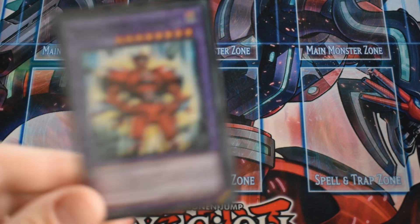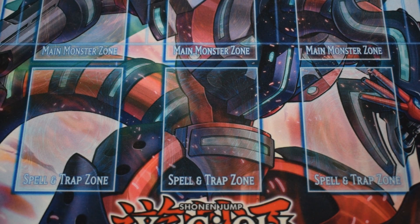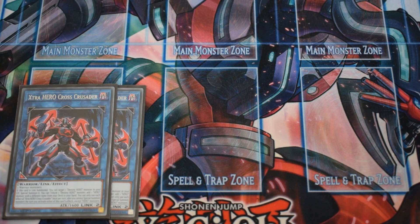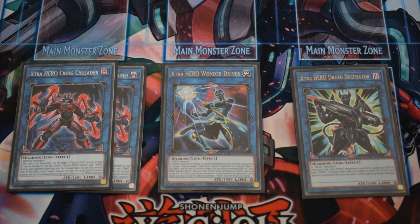The last fusion monster is Vision Hero Trinity — double attack for the turn it's summoned and can attack 3 times, that's just GG. For the links we have 2 Cross Crusader: on summon you can special summon a Destiny Hero monster from your graveyard, then tribute 1 Destiny Hero monster to add a hero monster from the deck to your hand. Wonder Driver is another card that conflicts with Fusion Destiny because it's light, but it's mostly used in the grind game for getting back your Mask Changes or fusion spells when a hero monster is normal or special summoned to the zone it's pointing to. Finally, Dread Decimator is a Link 3 with 3 downward-pointing arrows — it has piercing damage and boosts all heroes it's pointing to by 100 attack for each hero with a different name in the graveyard.